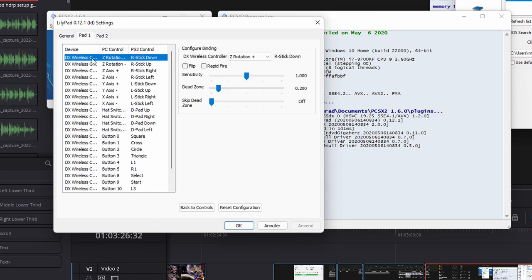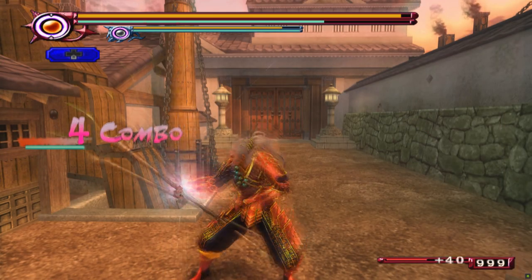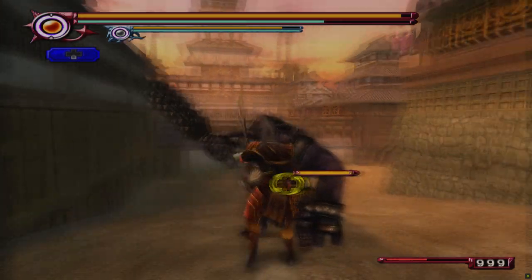Delete all the subjects in the list on the left, connect your controller, and map your controls one by one in this menu. Once done, hit apply and then hit OK. Now you have successfully mapped your controller inputs to PCSX2.